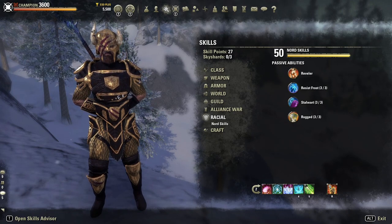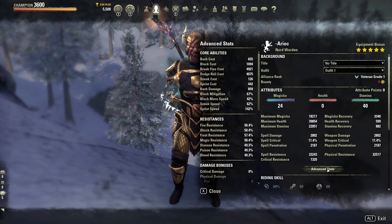You can use a variety of different races, but the Nord offers the best in terms of survival. For our stats, we are using 24 points into magicka and 40 into stamina. That's because we're already at a good amount of health — this is fully buffed with all of our passives to give us that 10% more health. So we are on nearly 40k health, nearly 23k stamina, and 18k magicka with a really high recovery. We've also got decent resistances.